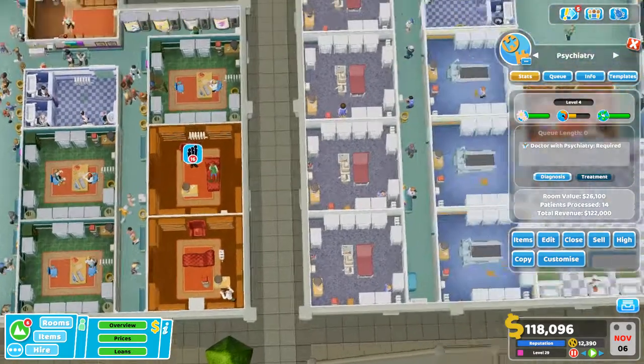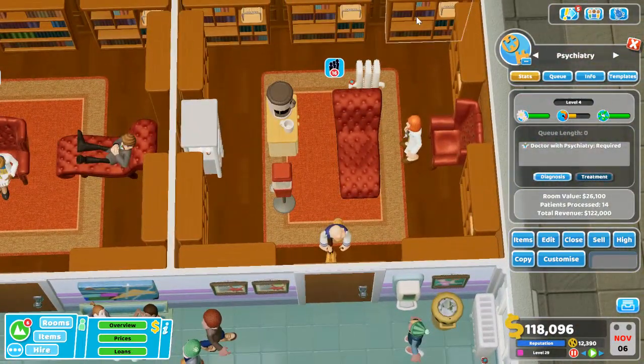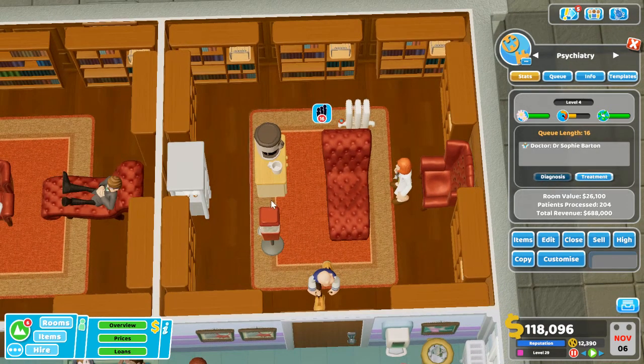You do the same for treatment. I built a room over here with nine bookshelves plus the medicine cabinet, which also gives me 3% more. But this one is for treatment — you'll see how it's marked for treatment.